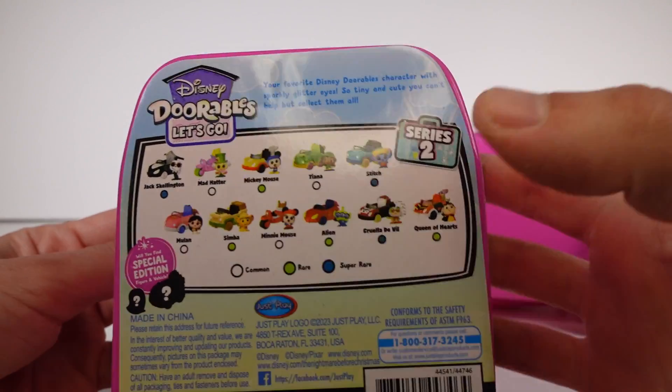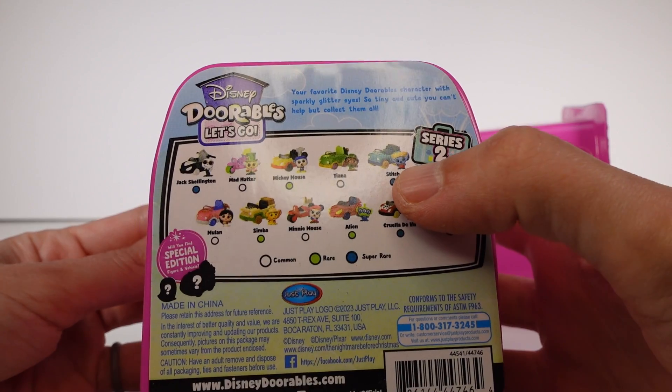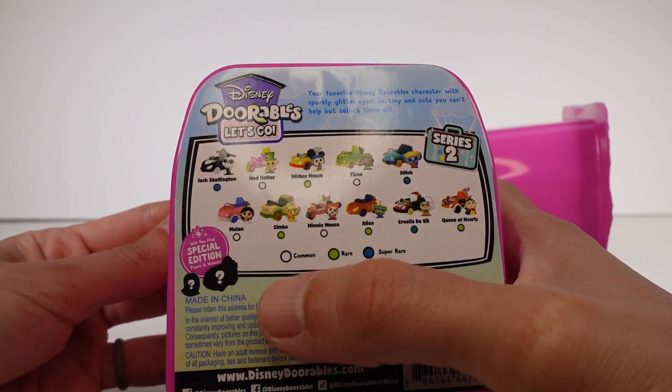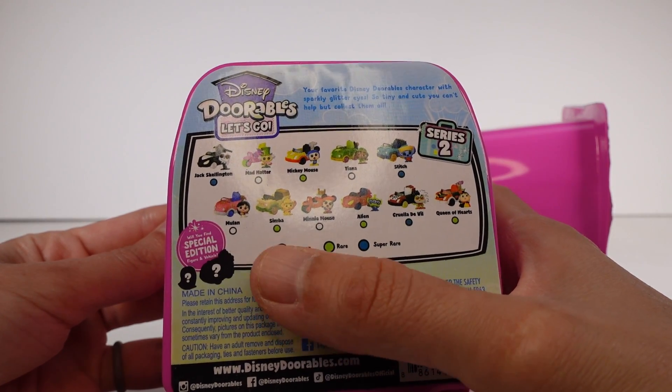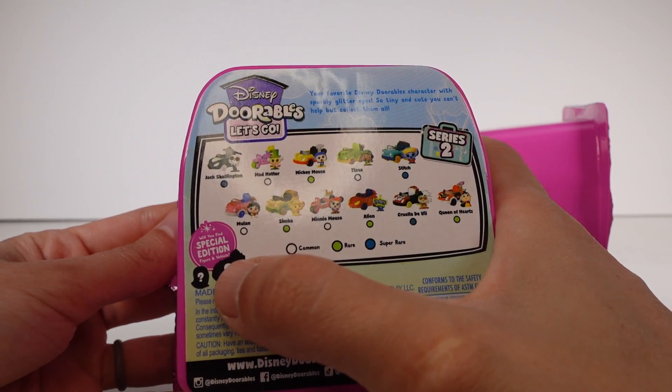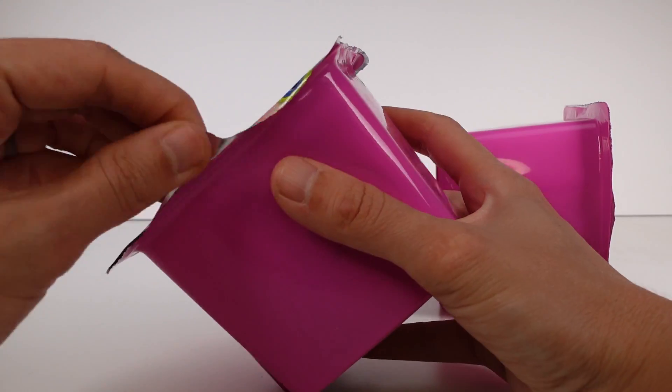Who do I want the most? I love Stitch — I love his car. I think I want Stitch, Alien, Cruella DeVil, and Simba the most. Obviously, we have the common, rare, and super rare. It does say: will you find a special edition vehicle and figure? So that's cool.